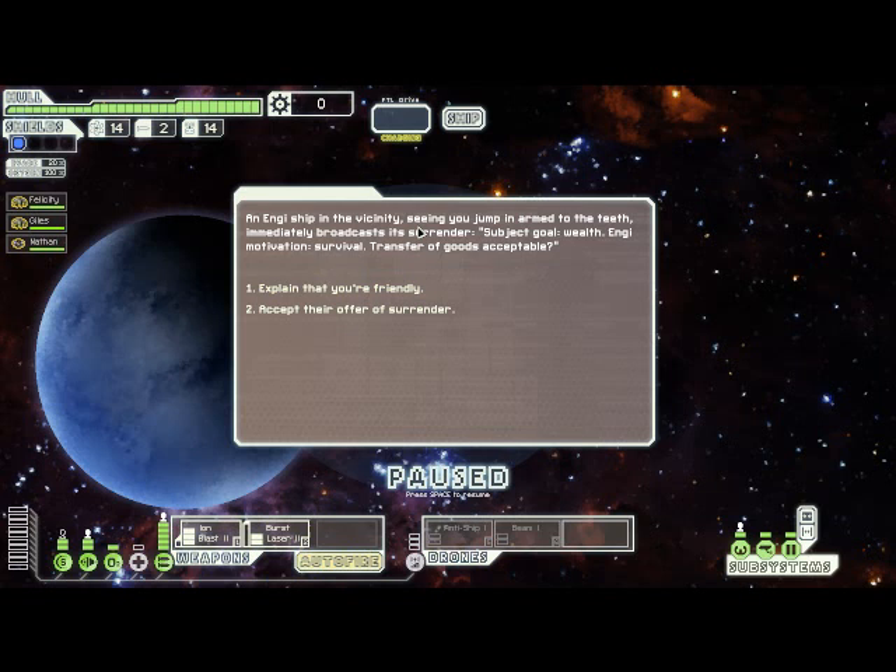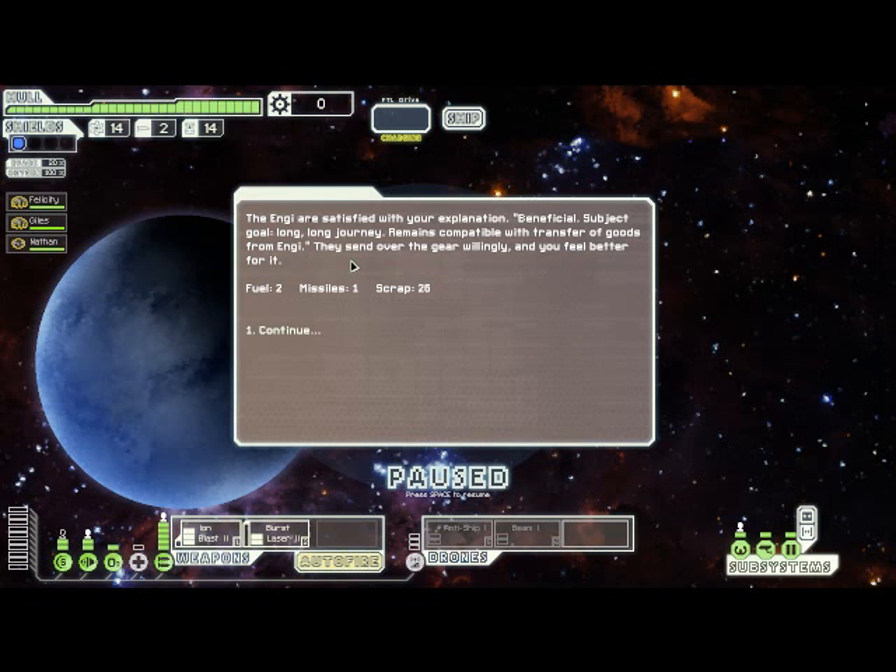Here we come across an Engi ship that thinks we are bad guys because we've got weapons, and they try to surrender to us. We could either be honest and say that we're friendly, or keep our mouths shut and take whatever they're offering. Since we're Engi, we're probably going to be honest. So let's say we were friendly. In this case it worked out in our favor - they were happy that we were honest, and so they gave us some scrap, some fuel, and a missile. Sometimes if you take that option, they'll just be thankful you didn't blow them up and jump away without giving you anything.